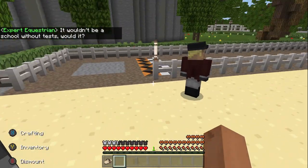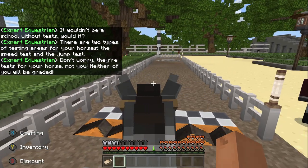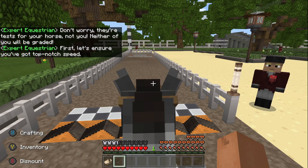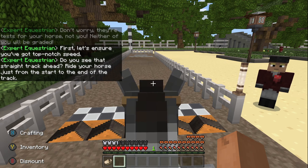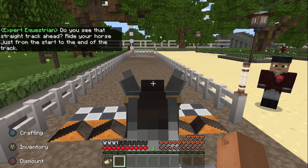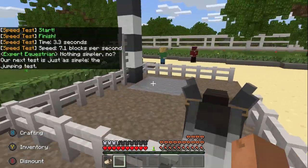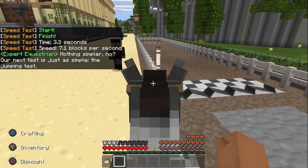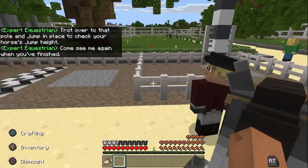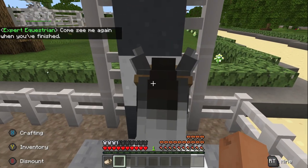NPC: 'Wouldn't be a school without tests, would it? There are two types of testing areas for your horses — the speed test and the jump test. And don't worry, they're tests for your horse, not you. Neither of you will be graded. First, let's ensure you've got top-notch speed. Ride your horse from the start to the end of the track.' Then the jumping test — trot over to the pole and jump in place to check your horse's jump height. This is to figure out what type of horse you've got, so if you're testing out different breeds, that's pretty cool.